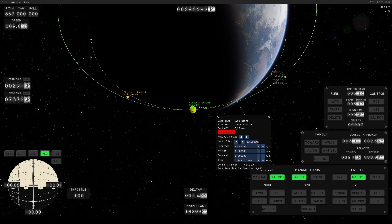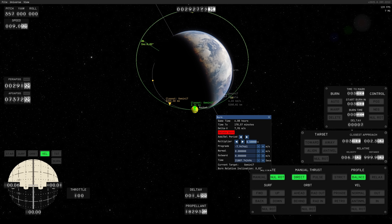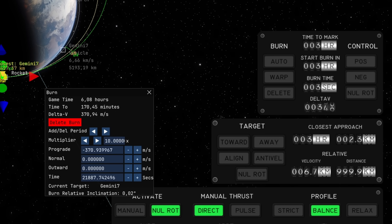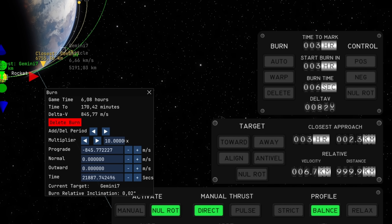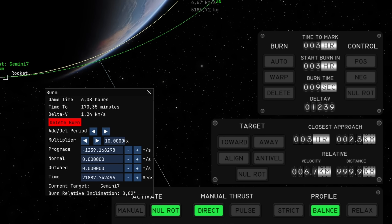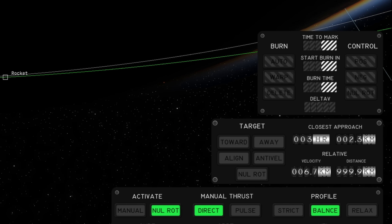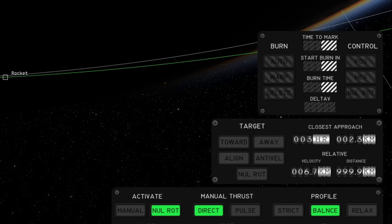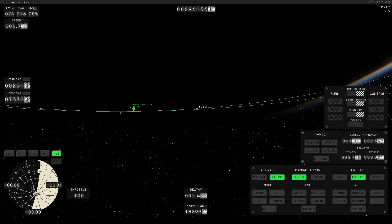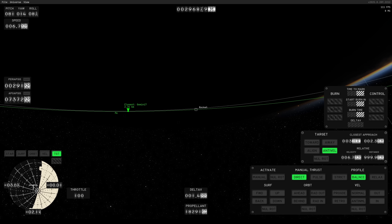If you remember how the UI looked in my previous video, there are some new additions to the autopilot panels. There's now a dedicated burn panel and a dedicated target panel. The burn panel shows you important information about how long it takes until you reach the burn, and it offers buttons to warp there and automatically execute the burn. When you click auto, it will not only automatically start the burn, it will also automatically align your vehicle to the burn direction.